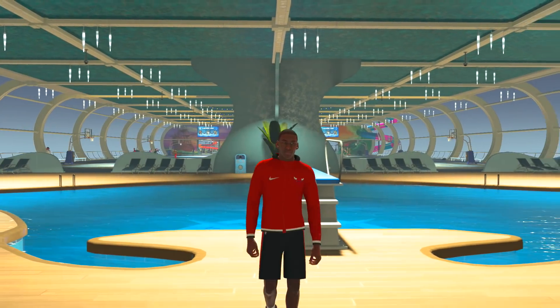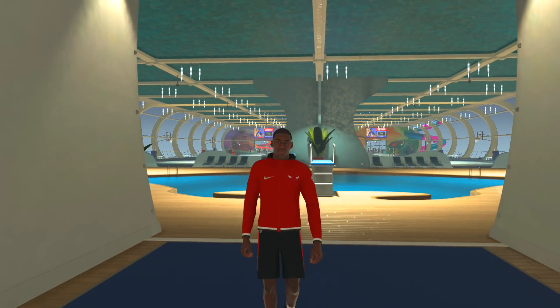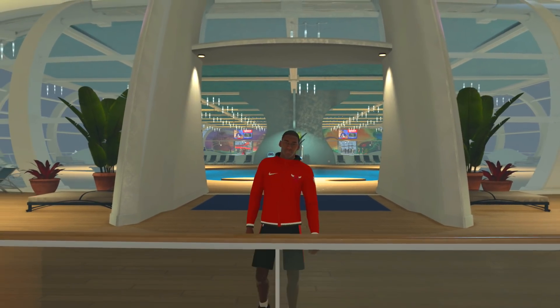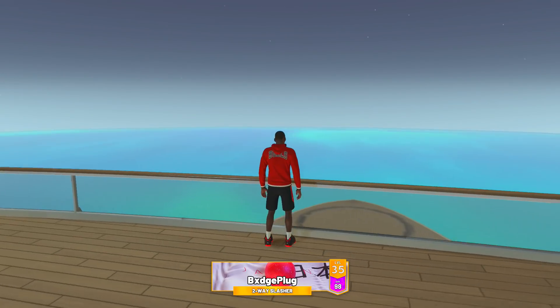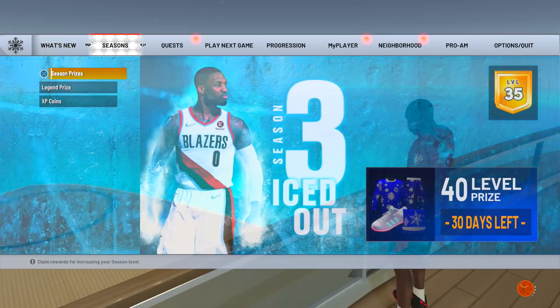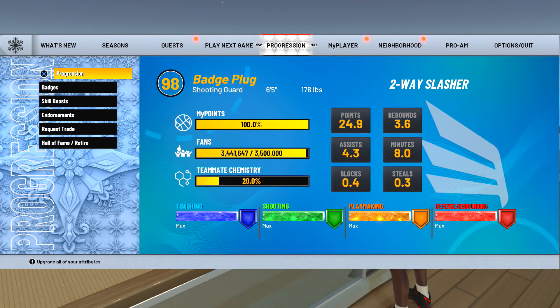What is up guys, it's your boy badge plug and today I've got for you rookie Michael Jordan. In the last one I showed you a two-way finisher 81 overall MJ, but I honestly believe that my two-way slasher build is the way better rookie Michael Jordan build. The only issue is if you want to be extremely realistic, this build is six foot five — you could make it at six six, but it's so much better at six foot five.